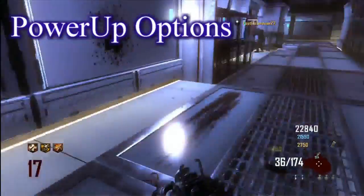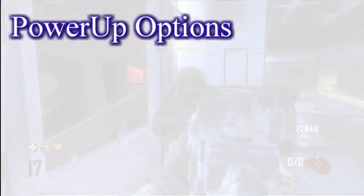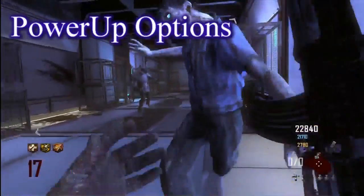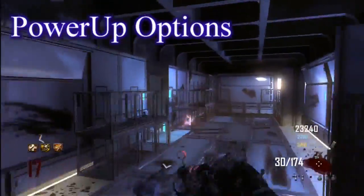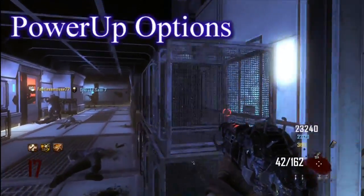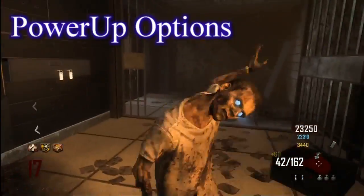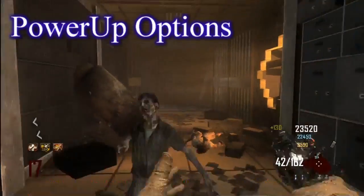I guess you could get a max ammo every time, that would be kind of lame though, but I think the most interesting thing is not having a max ammo. If you could turn off certain power-ups, and specifically the max ammo — you know the Thunder Gun, right? The Thunder Gun is really good, but it does have a limited ammo capacity.